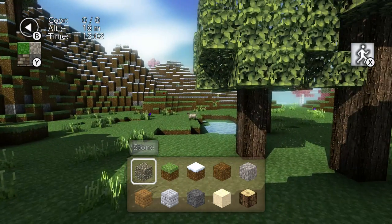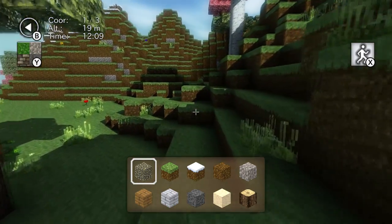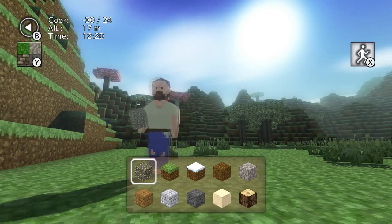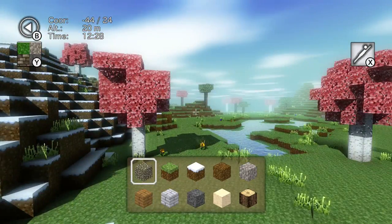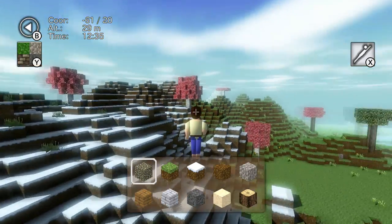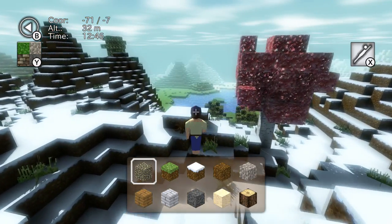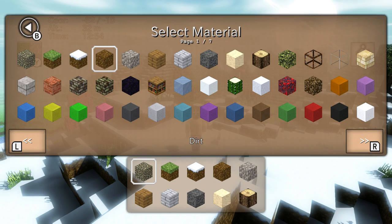I actually had a go earlier in handheld mode and it's pretty amazing. What's new here is a new animation — you can see the blocks bobbing up and down, that wobble effect. You can change things as normal here. Press X to fly. For me, this game is just stunning.